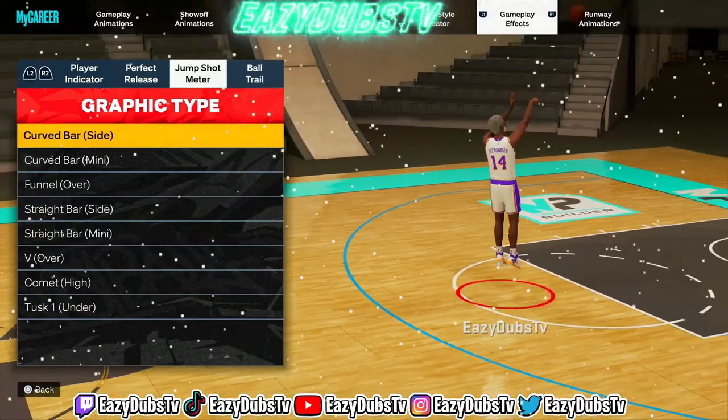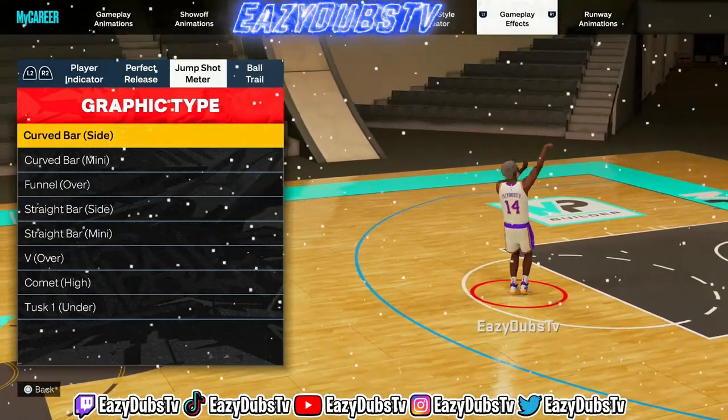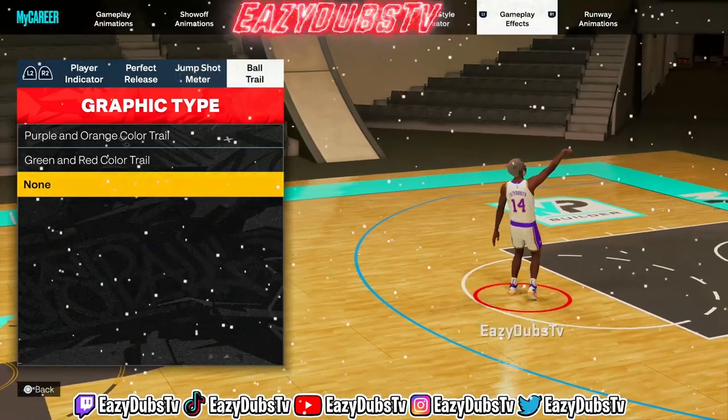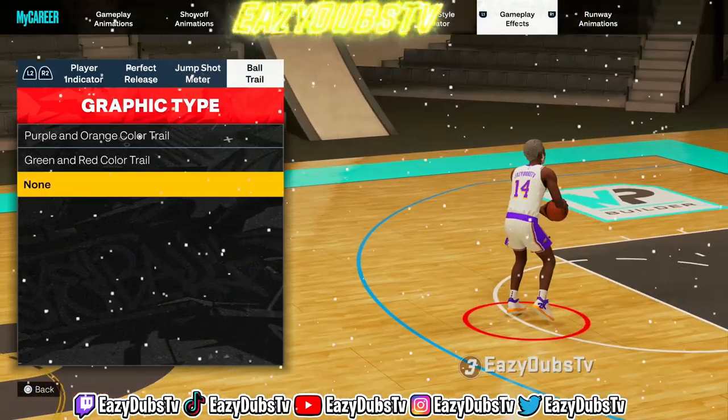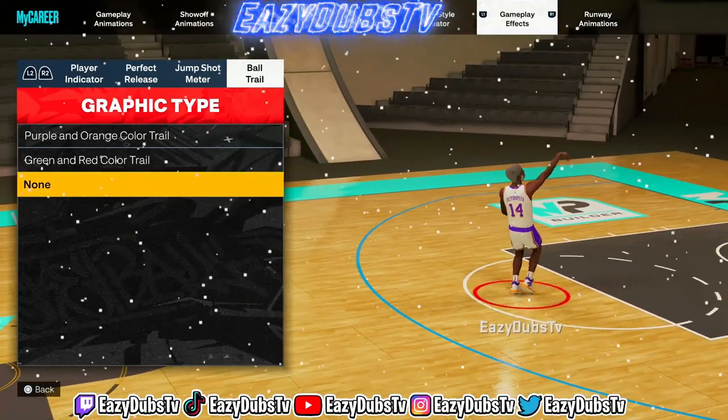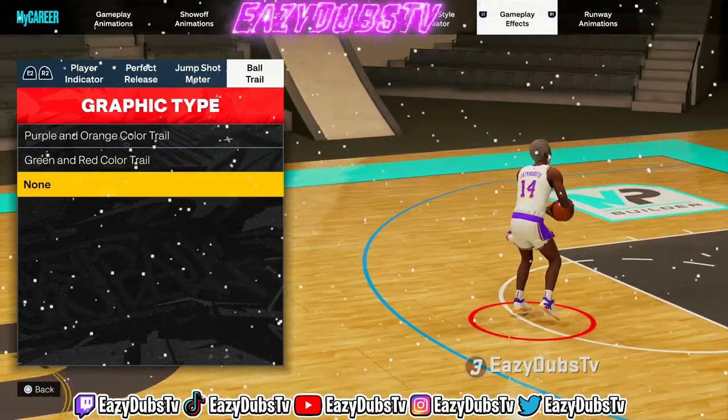For the cursor, I use the curve bar — specifically for the dunk meter, and that's the one I like to use the most. And please don't rock any trails. You don't need to see a trail every time you shoot the ball — for my eyeballs it's super unpleasing, I'll just put it like that.